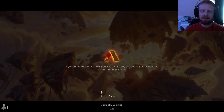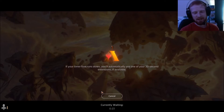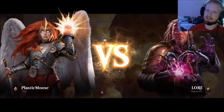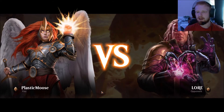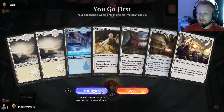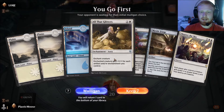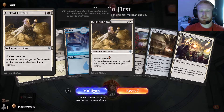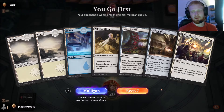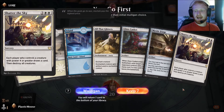So this is a make-a-bunch-of-artifact-creatures deck: pump them up really big, make sure nothing can get through, and then just swing in wide. It's mostly like Steel Overseer — tap to give all your artifact creatures +1/+1. There's a Stonecoil Serpent in there, some removal. We've got some white in here. All that Glitters is really good because we're gonna have a bunch of artifacts anyway. Glass Casket is good for early game removal. Mystic Forge can help filter for artifacts. Shatter of the Skies is just a boardwipe.